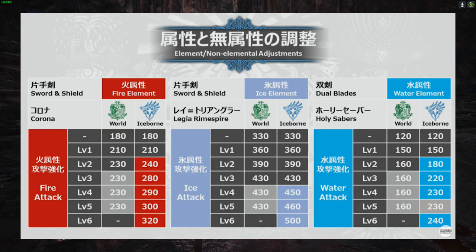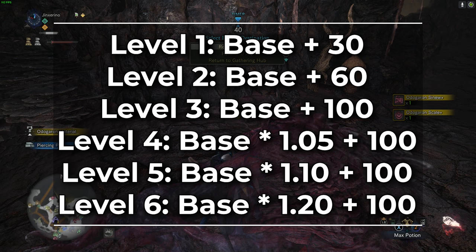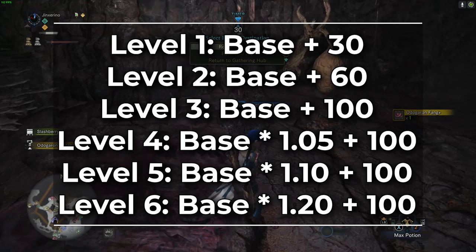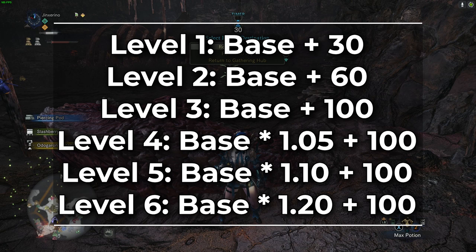That and they added level 6. So, to reiterate how it's going to work in Iceborne for clarity: element attack level 1 is still the base plus 30. Level 2 is the base plus 60. Level 3 is the base plus 100. Level 4 is 105% of the base plus 100. Level 5 is 110% of the base plus 100. And level 6 is 120% of the base plus 100.